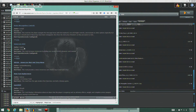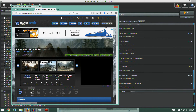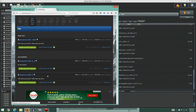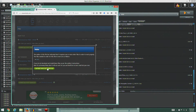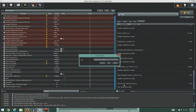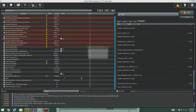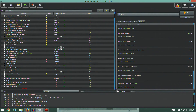Immersive HUD from Gopher, version 3.03 — increases immersion by hiding non-essential HUD elements until needed. Let's grab that, go to files. Version 3.03 is the one we want — go ahead and download it. Install manually — looks like everything's fine. Turn it on.